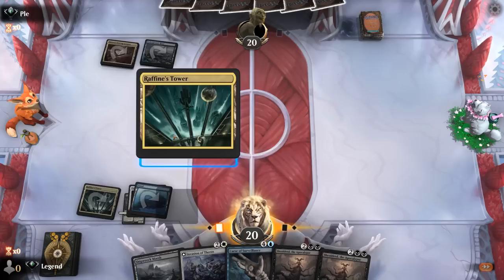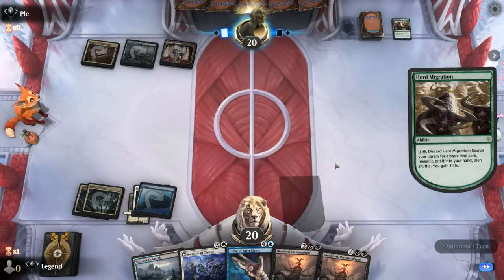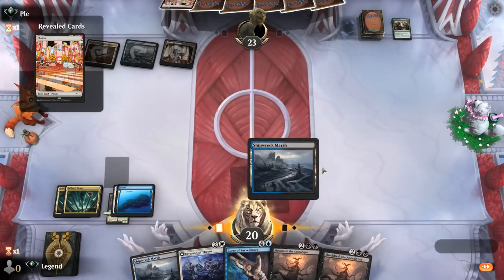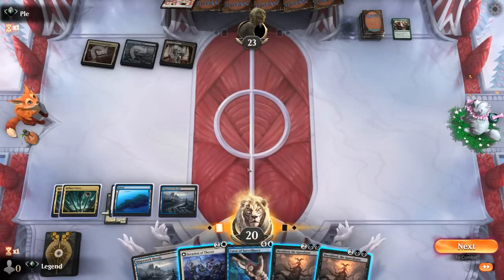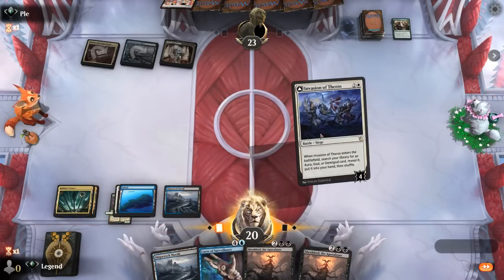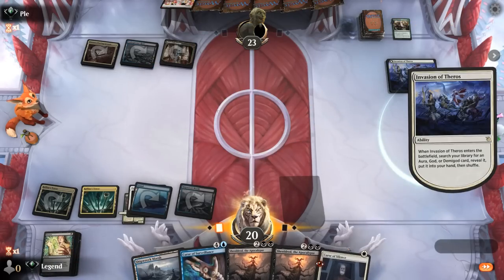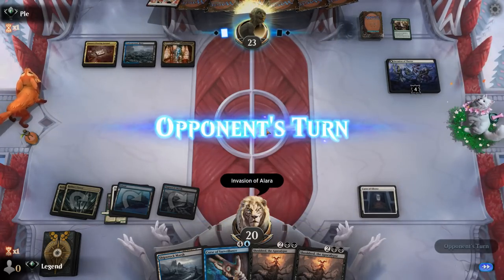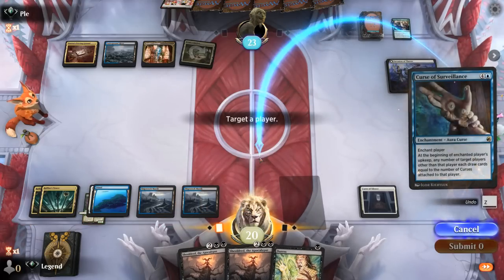If we find Curse of Silence, we can do so next turn with Invasion of Theros — definitely name Invasion of Alara, which is going to significantly slow down the opponent's game plan. I could still play Shieldred, but if I Invasion then Curse of Silence, next turn I get to play Curse of Surveillance, which they're less likely to interact with than Shieldred. So I still like Curse of Silence now. And then Surveillance will immediately draw two cards. That now costs seven mana, and let's play Curse of Surveillance.